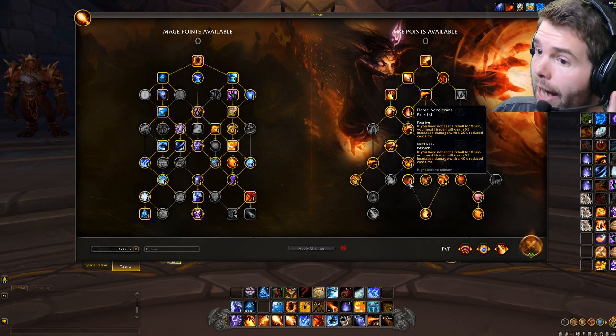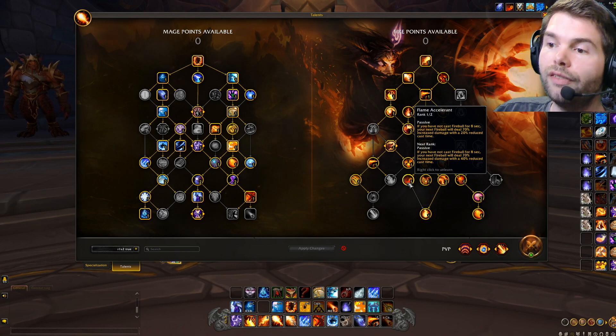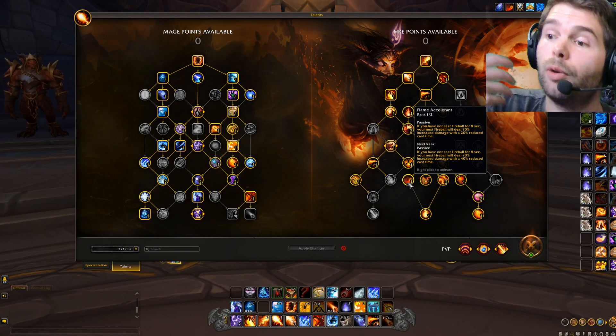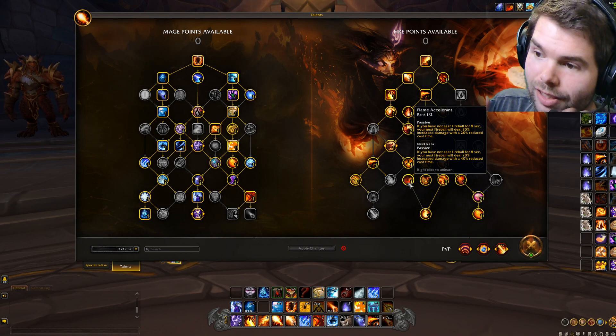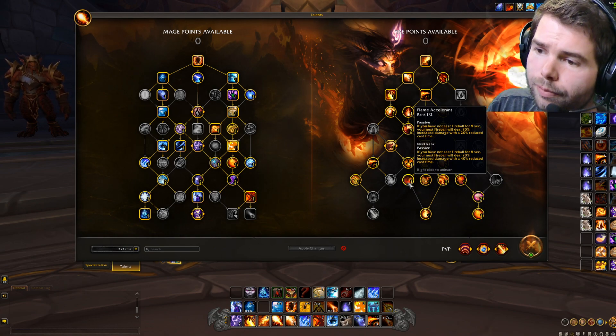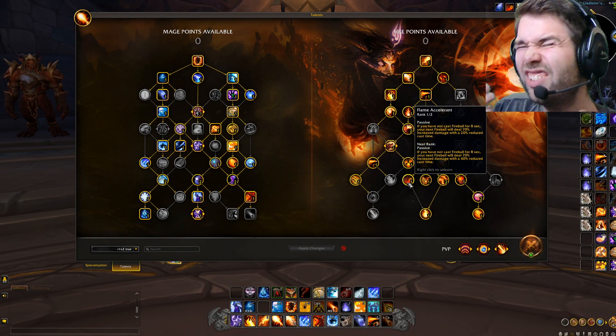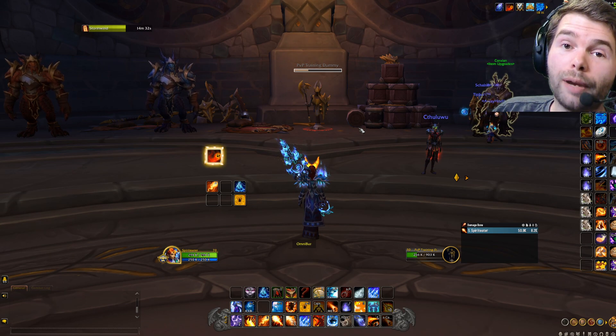We are playing with one point in Flame Accelerant because two points is not really worth it. Since it does not increase the damage of Fireball further, spending one more point for just a 20% reduced cast time on Fireball is not that valuable.